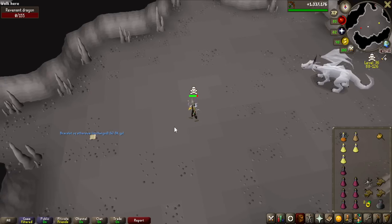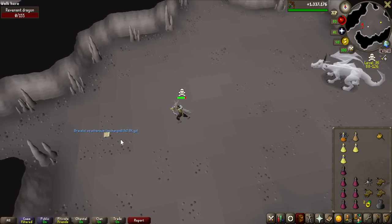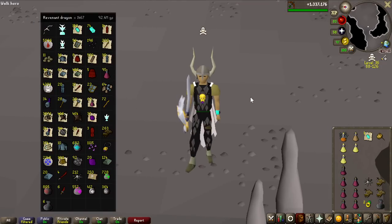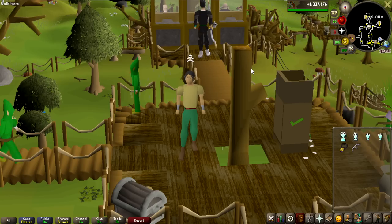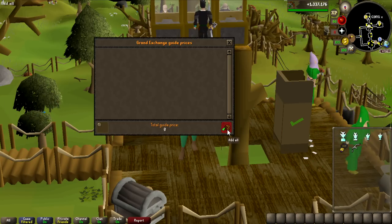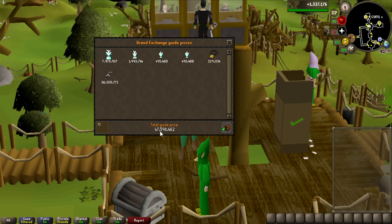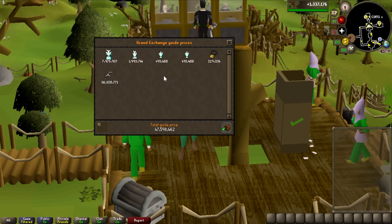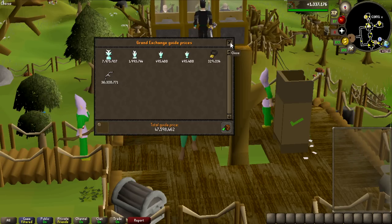The last kill drops Bracelets of Ethereum, the most common drop you can get. I did lose the challenge. The total loot for all the kills is 92.4 million GP. I have all the rares in my inventory right now, and just from the rares I made a whopping 47.5 million. That is about half of the money I made from this, so if you do not get any rares at all - which is kind of unlikely - you would still make around 45 million from killing 1467 revenant dragons.